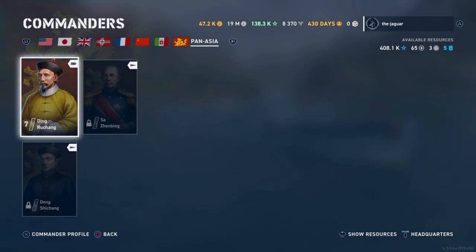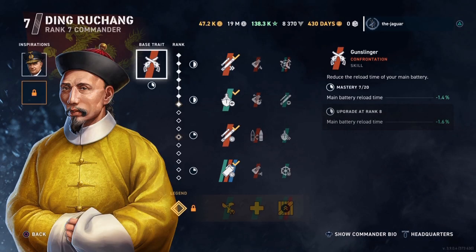Now that Dragon's Breath is upon us, I thought I would take a look at the three Pan-Asian commanders that are available. Ding Ruxeng came with the Luoyang, and he's an all-purpose commander. The symbol shown is not a battleship, cruiser, destroyer, or aircraft carrier — that is your general purpose commander icon. His base trait is Gunslinger, which reduces the reload time of your main battery, so this guy will pretty much do everything. I'm setting him up for the Pan-Asian destroyers here.